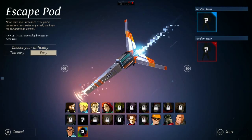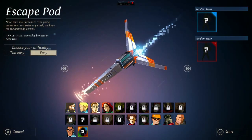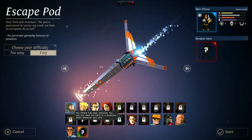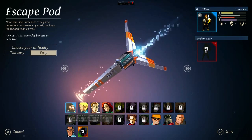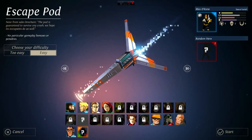Our escape pod is crashing down onto a planet from a penal transport. We are going to go with Easy — as you can see I only have two choices: Too Easy and Easy. I'm going to stick with Easy. We're going to choose two different heroes. I've generally gone with this guy just because he's got a gnarly beard and seems like a pretty badass dude.